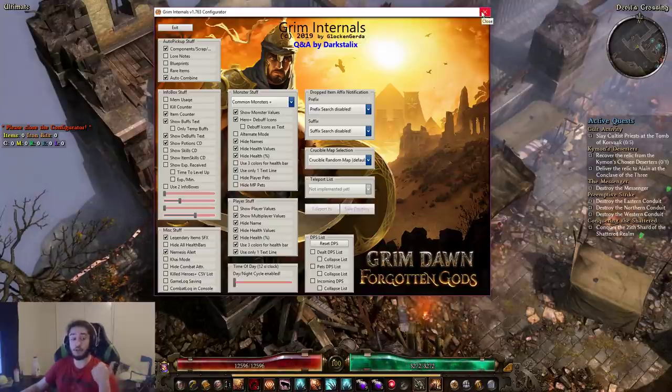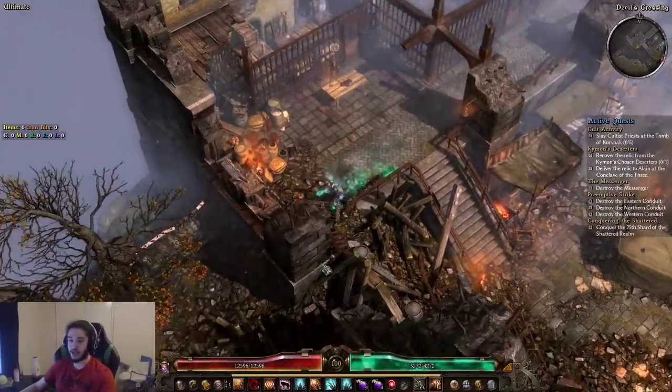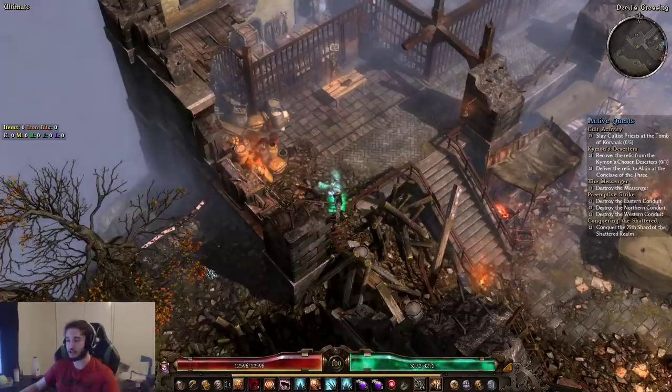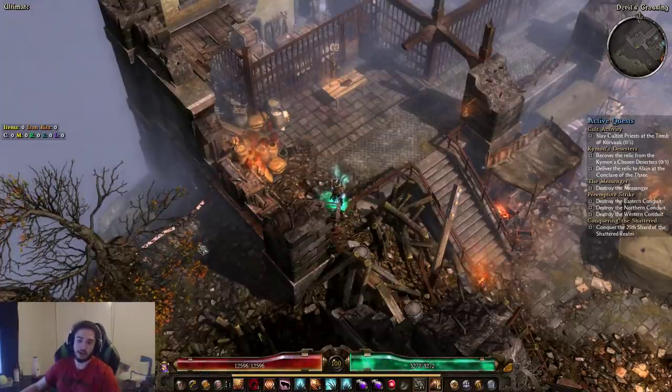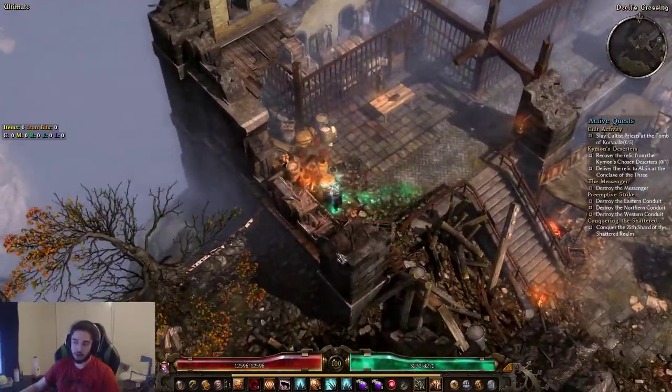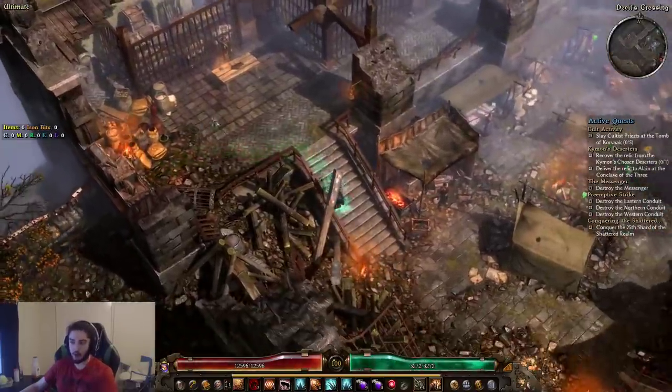Another thing this adds is component automatic completion, component pickup, pickup of purple items, and quest items. Basically it makes it so you can focus more on the game and less on backtracking. For example, say you're running through a dungeon and you kill a pack and don't pay attention, and then you loop around and notice there's a cracked lodestone down there. You could just walk near the edge, the lodestone gets sucked into your inventory, and you move on. It saves you time on going back.